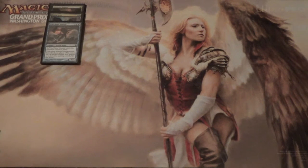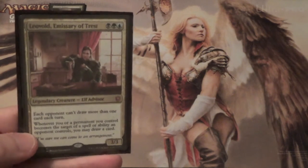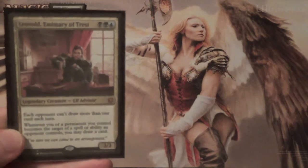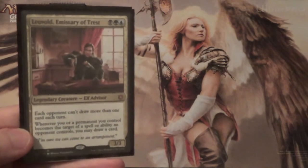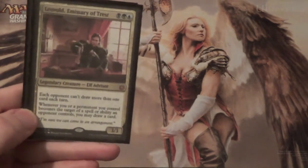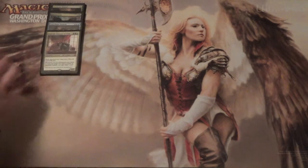Then we get to Big Daddy himself — Leovold, the Emissary of Trest. Each opponent can draw no more than one card each turn, so of course Brainstorm — do not cast it. Ponder becomes Index for 3 with the option to shuffle. And whenever you or a permanent you control becomes the target of a spell or ability an opponent controls, you may draw a card. So if they Wasteland one of your lands, draw a card; if they try to deal with Leovold with spot removal, draw a card. This is a good, good card and it's an elf.